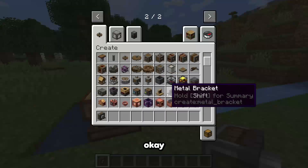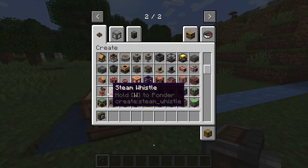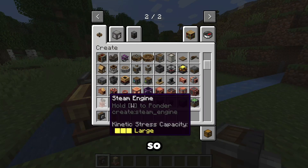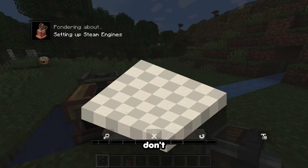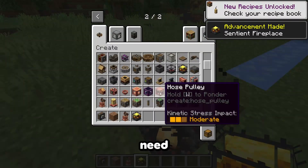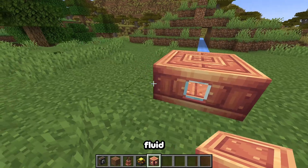I don't exactly have any plans for this, but I have an idea. I know the steam engine has a large stress capacity, so that's what I'm gonna make — but I don't know how to make it. I'll make it right here. We need blaze burners, we need a fluid tank, just like this.